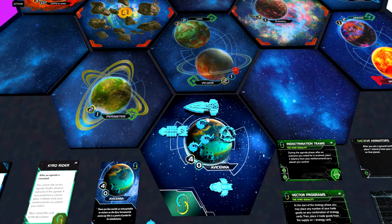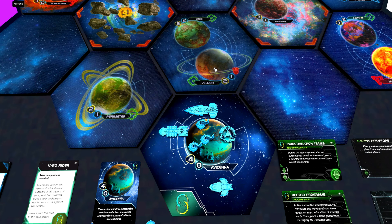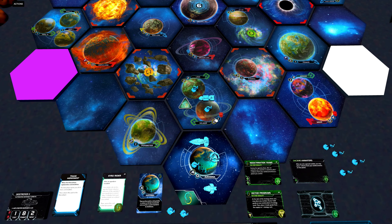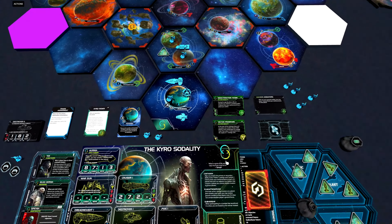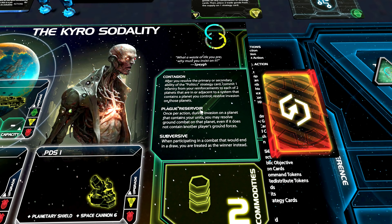So let's start with Dexiv Animators. Now let's have a look at their starting units: a Carrier, a Dreadnought, three infantry, a Destroyer, and a Space Dock. This is not exactly overwhelming, but it is enough to gain control of three planets in two systems. We can easily fill out our slice in round one with the abilities that we have, because we have a lot of ways to get more infantry out. Let's quickly grab the two-planet system here as our first turn.